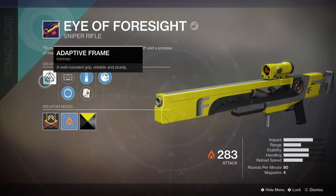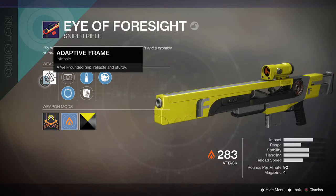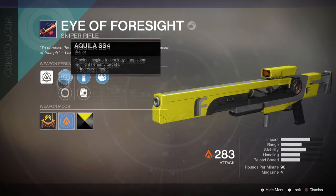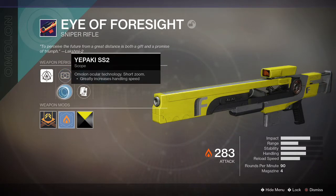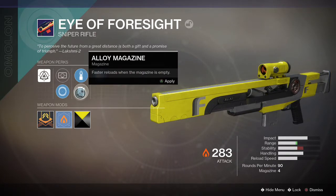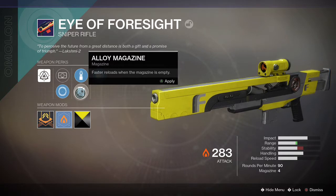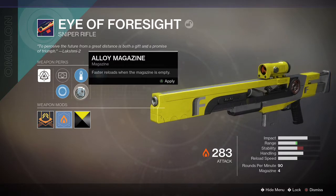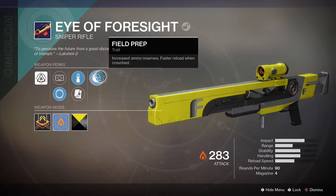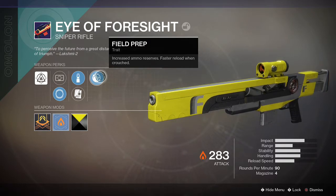So here we have adaptive frame — I think many snipers have this. We have this long scope and this short scope. Steady rounds — I didn't even look at these actually. Yeah, I wanted more stability, so that's probably why. Go with the other one; it has more stability. And then I think this used to be called Take a Knee — this might be a different trait altogether — but increased ammo and faster reload when crouched.